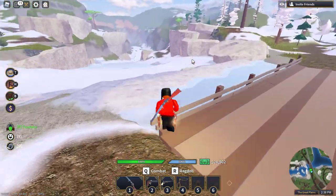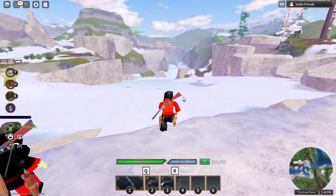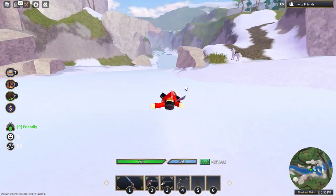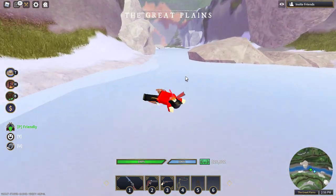With this new Christmas update, there is an ice area where the river is basically frozen, and you can go ice skating — or at least something like it. Look at this, it's so fun! It's so fast that you actually glitch teleport.